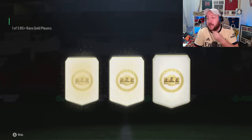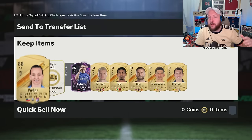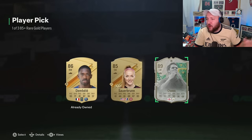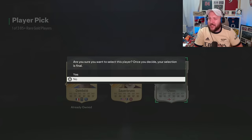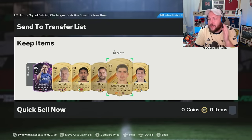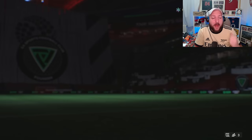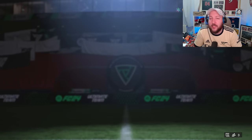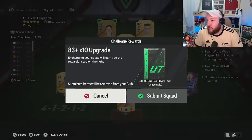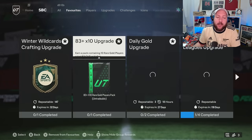We've got all of our 85-plus picks — I've won these in a previous video. We are looking to get as much high-rated fodder as we want because I want to complete the Hallet. I've already completed Player of the Month Son, Mbappe, etc. A cheeky Michael Owen — I'll take that. We've got a load of duplicates now. These duplicates came from the 83x10, and with your duplicates they're going to go back around — we put them into the 83x10 again.